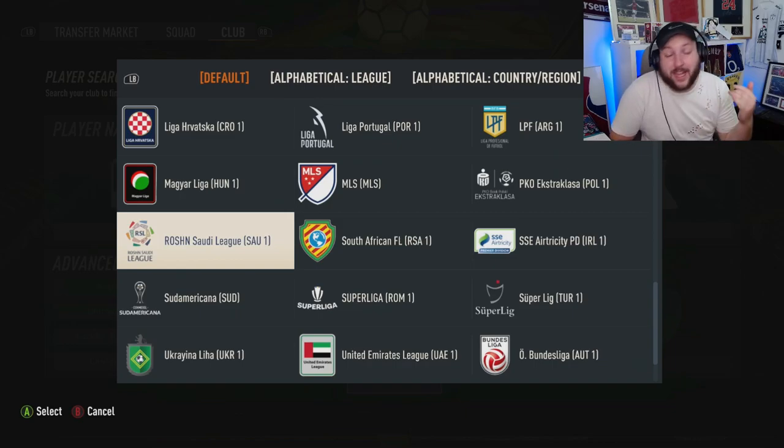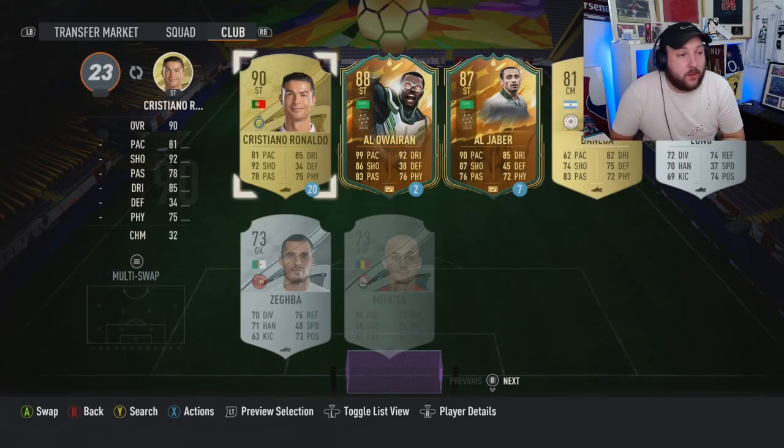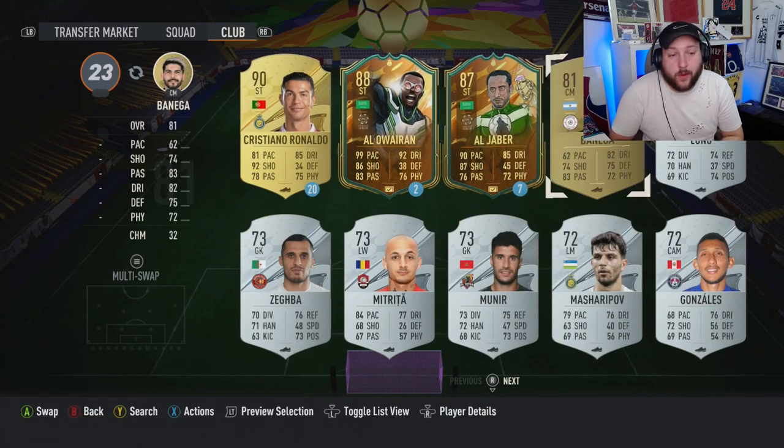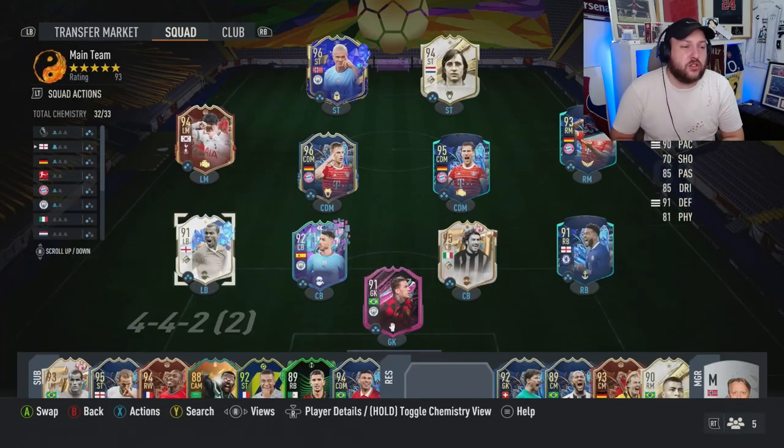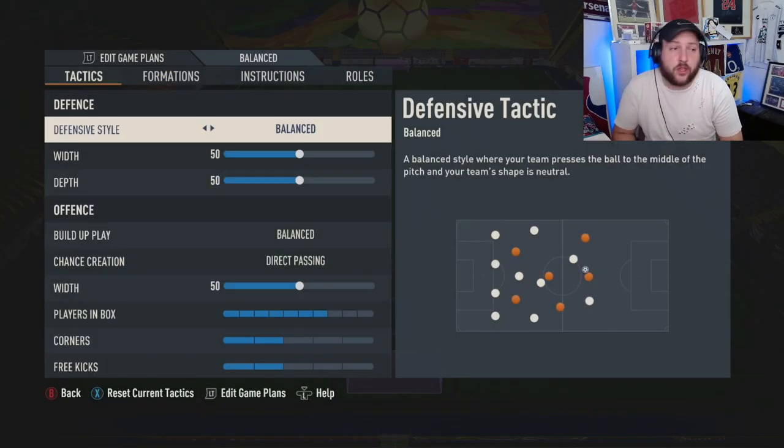It's called the Roshn Saudi League and any player you've got in there — whether it's a loan or whatever — you can use a silver, just stick them in and you'll be able to get that done. So it's not too bad.